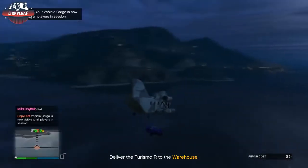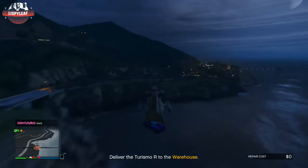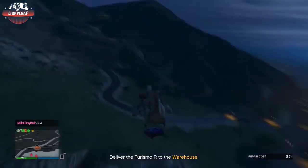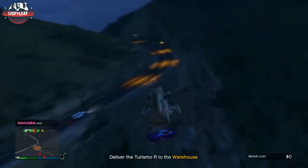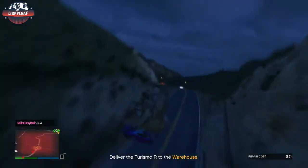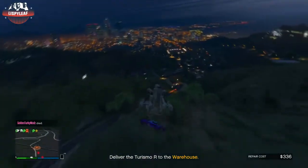So what you want to do is go grab the vehicle, drive it all the way back to your vehicle warehouse. Step one: start up a CEO organisation vehicle cargo search. Step two: go get the car. Step three: go to your vehicle warehouse where your friend is waiting. You can have as many people as you want doing this glitch with you.